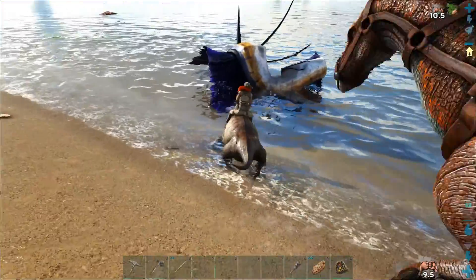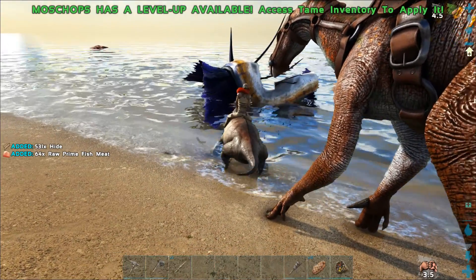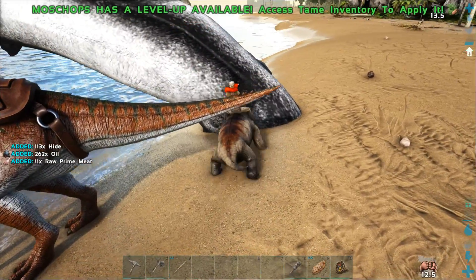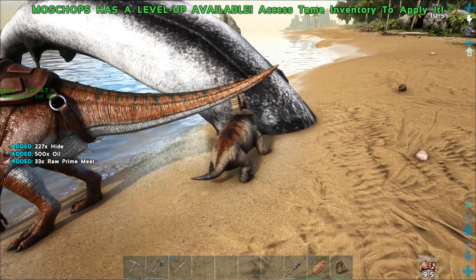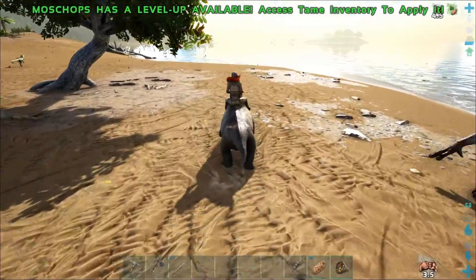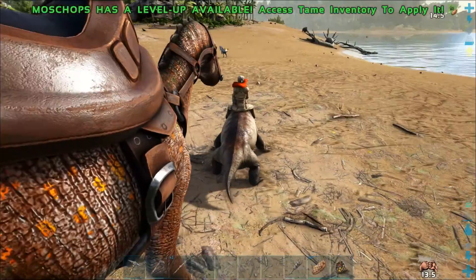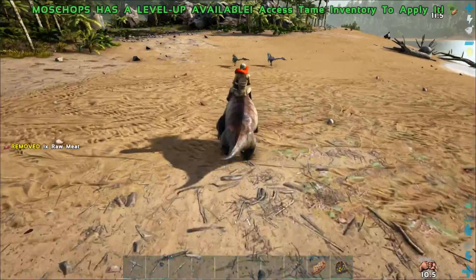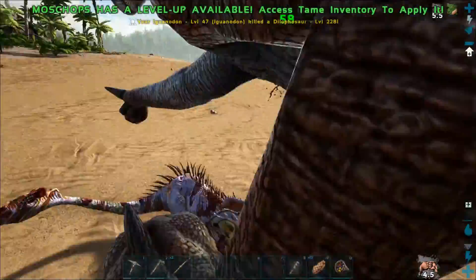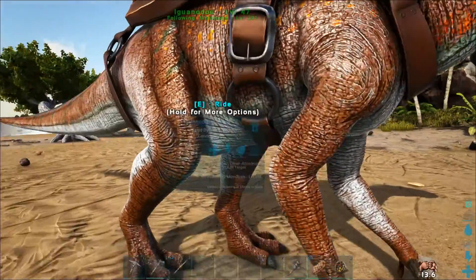68 raw prime fish meat, a bunch of oil — a lot of oil — and 48 raw prime fish. You can use those for baits. The raw prime fish is good for things like Segnosaurs, which don't like regular prime meat but will eat fish.